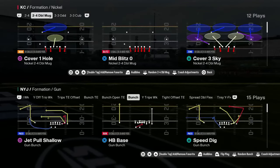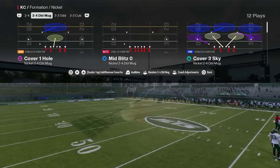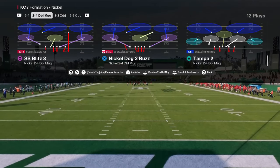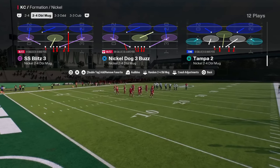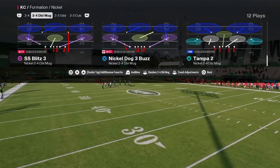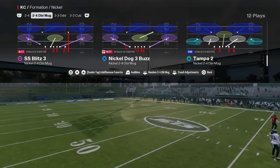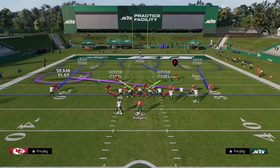Coming in at number two is a two-for-one defense — the most popular defense in online and comp Madden right now: Mid Blitz Zero, run out of Nickel Dog Three Buzz. We'll show this out of both the Two-Four Double Mug and the Nickel Double Mug. The weakness of this defense is the pass coverage and the alignment. To set the blitz up: show blitz, slant the d-line inside, put the corner in zone, put the other players in whatever zone you want, then user the safety.